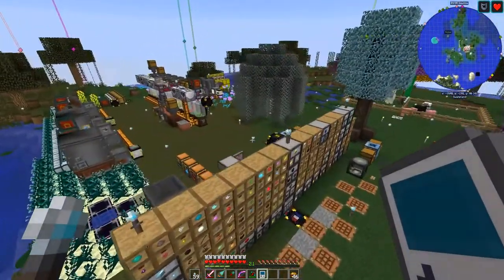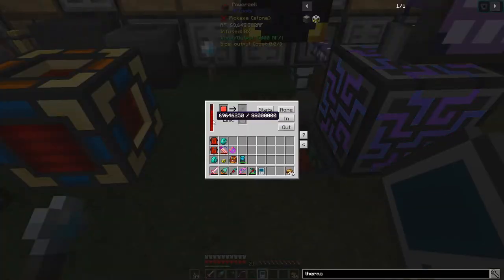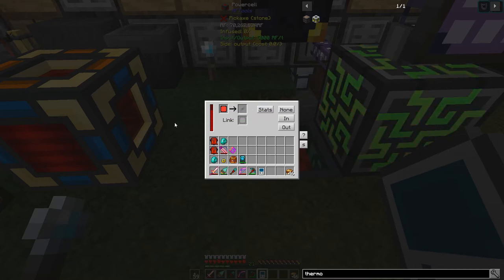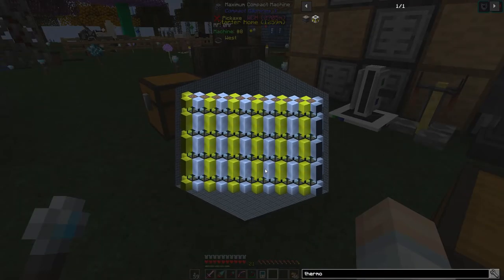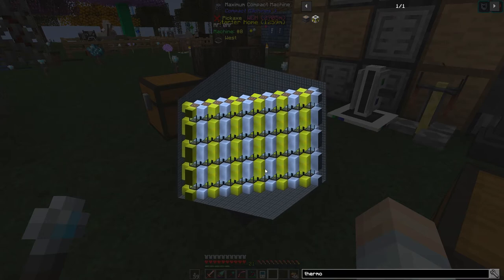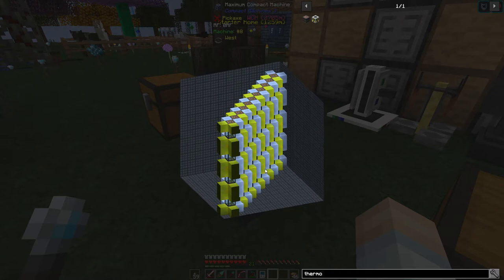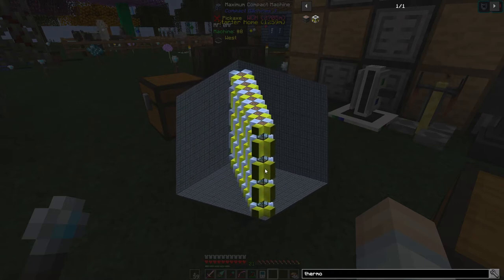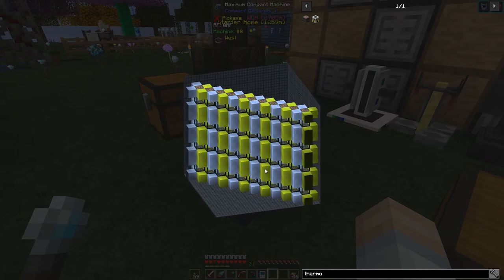That's pretty exciting indeed. We've now got a cool 88 million, and I don't know how many thermoelectric generators there are, but there's 41 RF a tick coming in from each one. So that's pretty cool. Another little thing of note: you can see the whole thing when you right click on the machine itself. You get a little 3D model of it and it just rotates around so you can see all of the items in there. That's pretty cool.